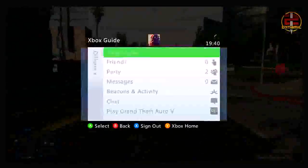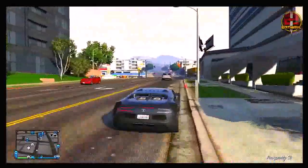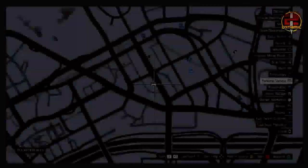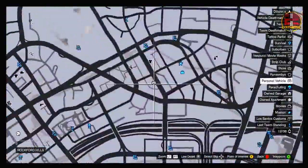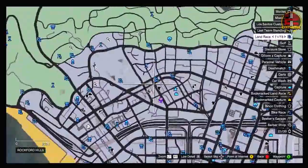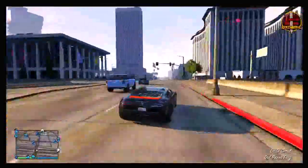The first thing you want to do is go into any random online session — you can be in a normal online session or an invite only. You want to go to the Adder spawn location. As you can see here, this is the location on the map; it spawns somewhere along this road and generally spawns in the daytime. If you don't see it the first time, keep driving up and down the road as you can see me doing now.